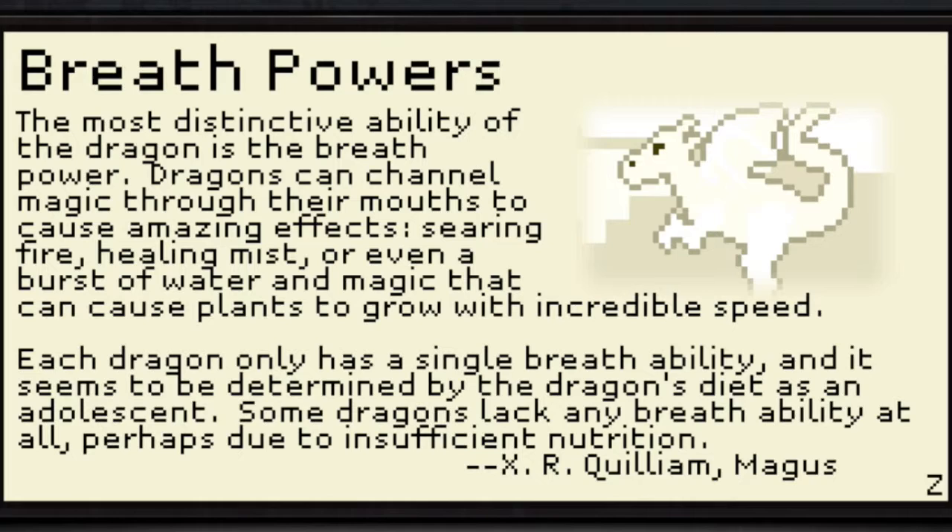Breath powers: The most distinctive ability of the dragon is the breath power. Dragons can channel magic through their mouths to cause amazing effects — searing fire, healing mist, or even a burst of water and magic that can cause plants to grow with incredible speed. Each dragon only has a single breath ability, and it seems to be determined by the dragon's diet as an adolescent. Some dragons lack any breath ability at all, perhaps due to insufficient nutrition.